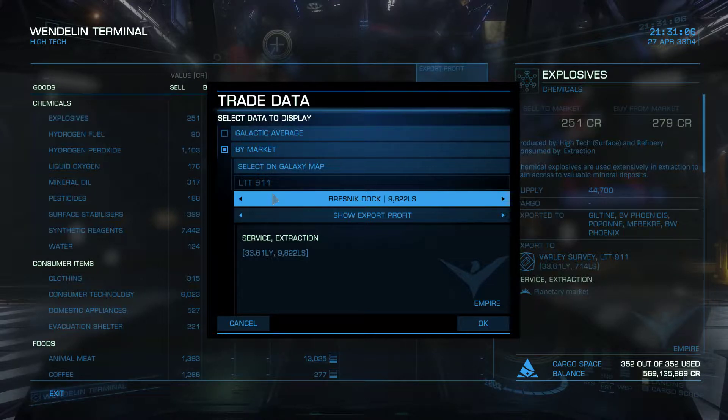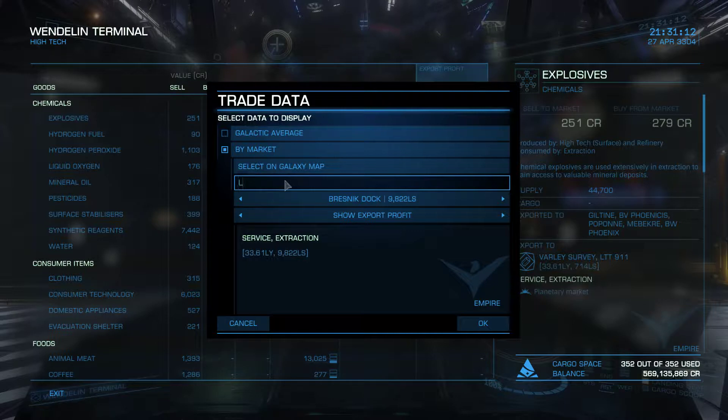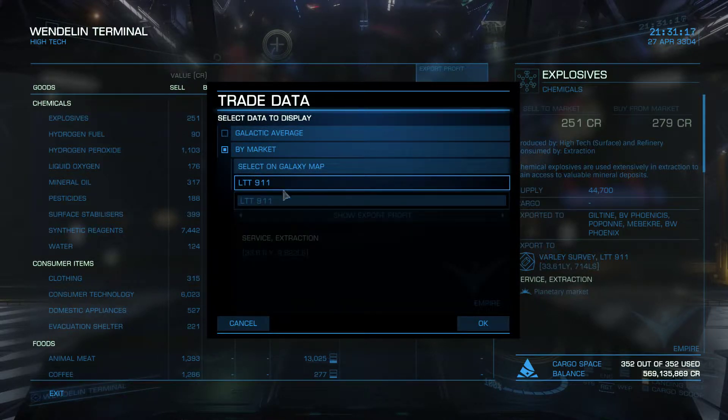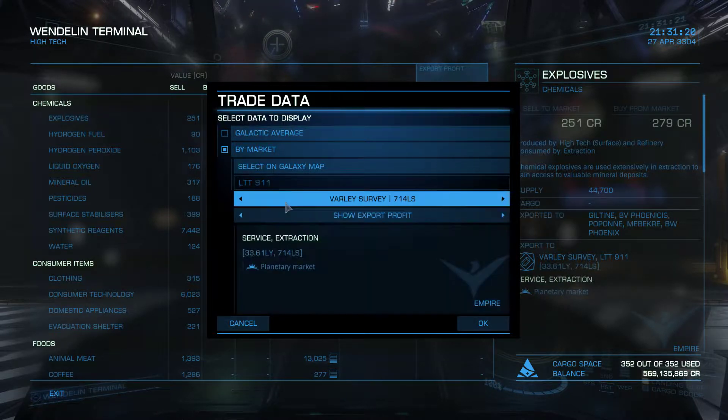LTT911. When I click enter and hit enter, I see LTT911 come up right underneath, twice — under LTT911 but a little bit less dark. So I click on it and all the stations on LTT911 pop up.